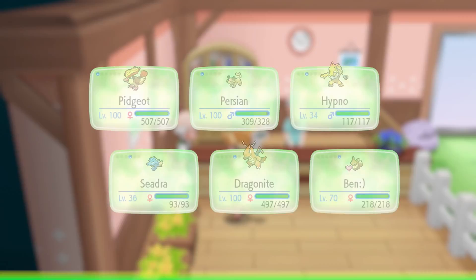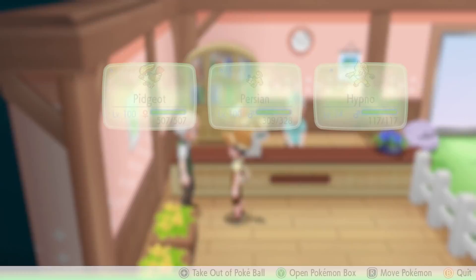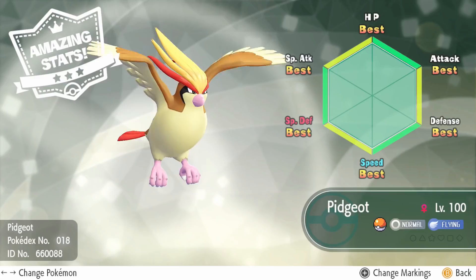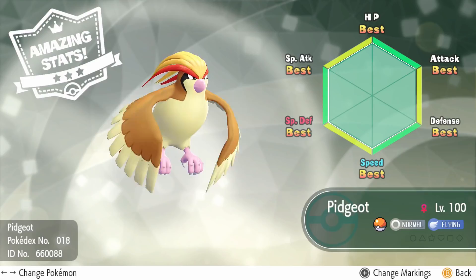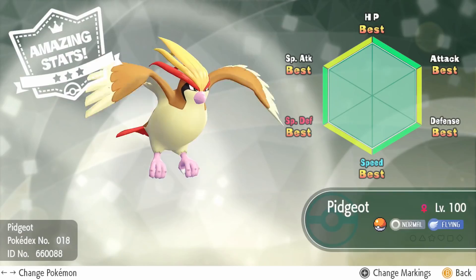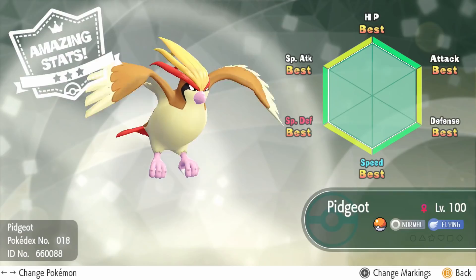Pidgeot grew stronger thanks to the Hyper training! We don't have any more Gold Bottle Caps at the moment, but more importantly let's have a look at our Pidgeot. We're going to go to Summary, go to Judge — and there you go, guys: a perfect 6 IV Pidgeot! That's how you go about doing the Gold Bottle Cap and Hyper training. Hope you guys found this video informative. It was kind of cool to show the actual real time of this. Hope you enjoyed this video and I'll catch you guys next time. Peace.